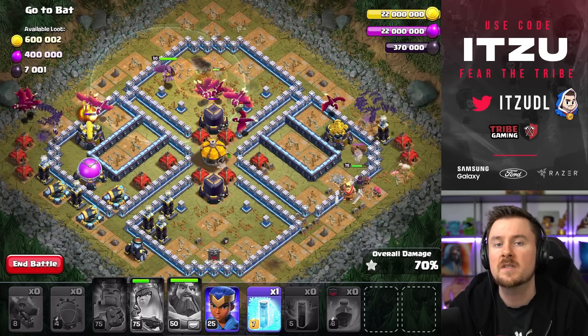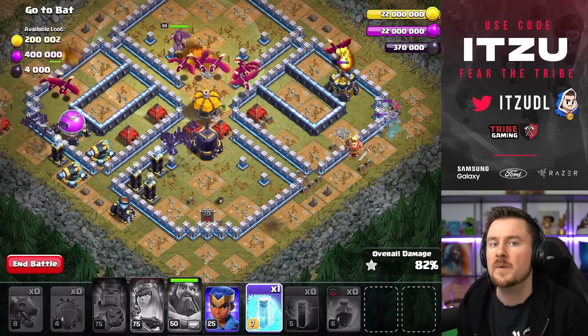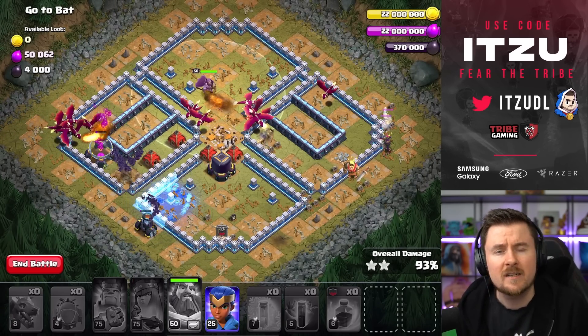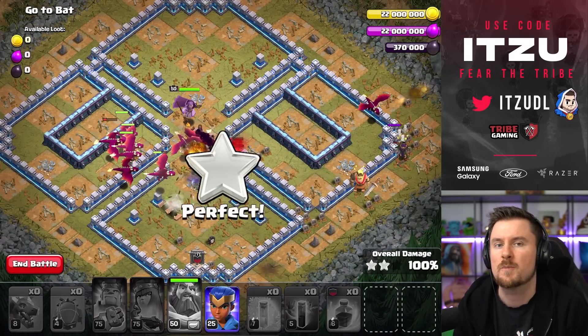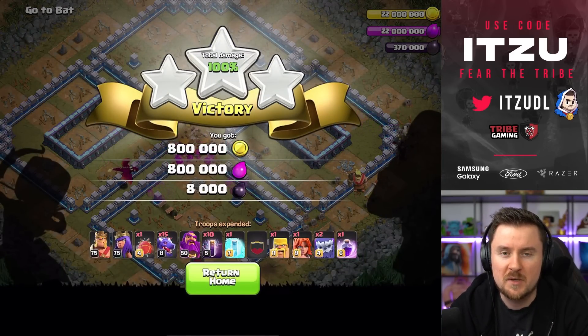If you don't place the bats in between the Scattershots, they'll get taken down. With this placement though, it's not going to work against you. You can see already this base is done — you don't even need the Royal Champion, and honestly you wouldn't have really needed the King and Queen either. I think this challenge could have been completed without any heroes, looking at how many dragons we still have left. But this is already the first challenge done — let's jump to the next one.